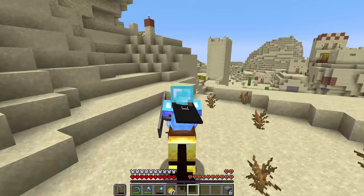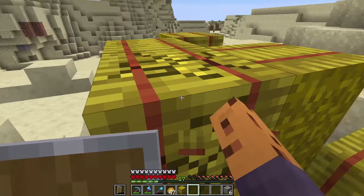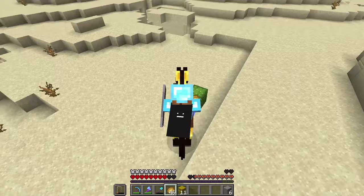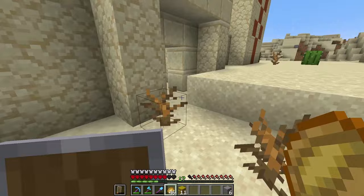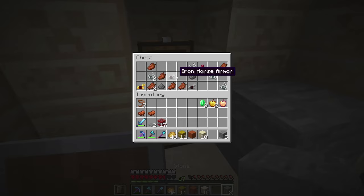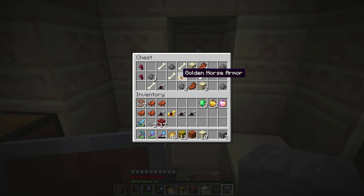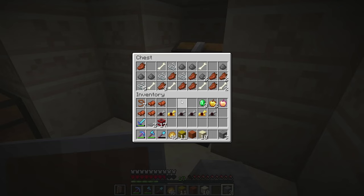I found another village! Let me steal all your hay because I need this to feed my horse. There is another desert temple over here, so let's go check what's inside. A lot of horse armor — I guess the world does know I'm looking for some horses. Even more horse armor and two saddles in here. The world knows I'm looking for horses; they're giving me everything but a good horse.